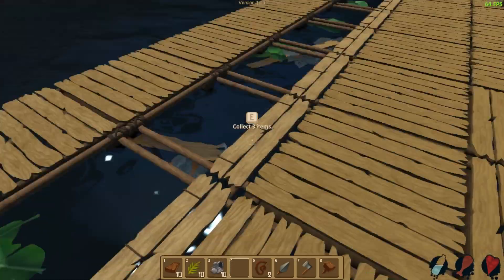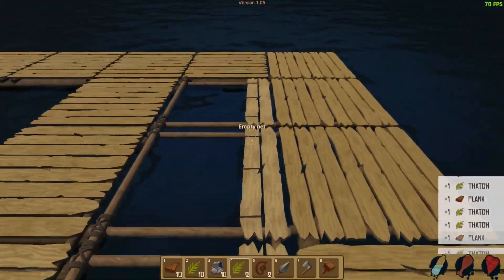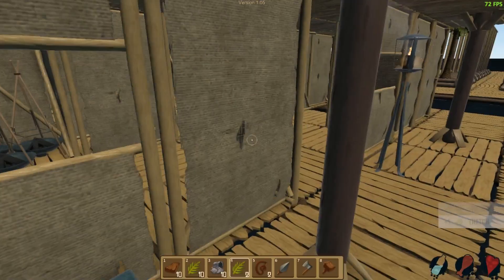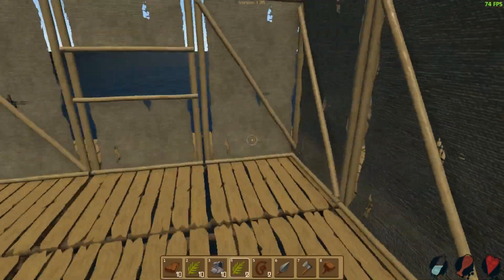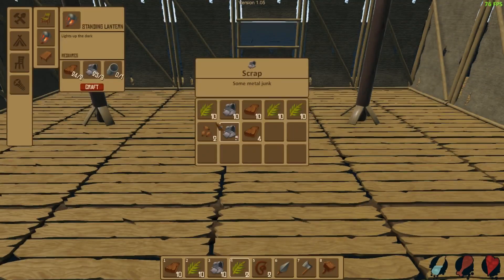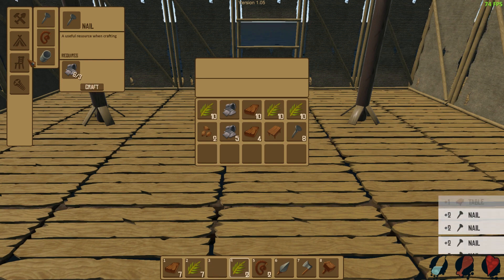So what are we doing? We mentioned the new lamp, but there are a few other new things. If we go to our main room here, we can actually make nails now. Let's make two of them - you get two from each craft, didn't know that. That's good to know. You can use nails to make chairs and tables.